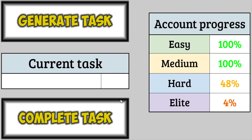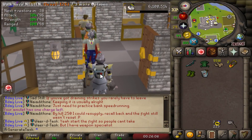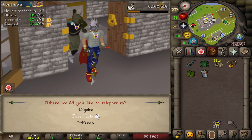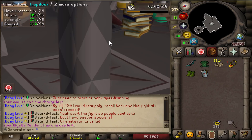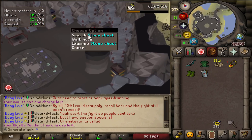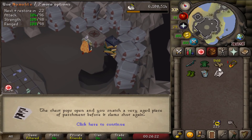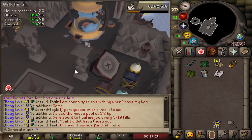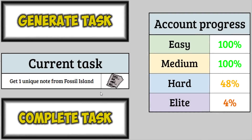We're very close to halfway the hard tier — only 2% left, that's probably two or three tasks. The next task is a unique note from Fossil Island. That's a very quick one because we have all the Numulite needed — so that's like five minutes and we'll be right back. This is a new world record attempt: any percent completing the Fossil Island note task. We go to Fossil Island, open it with 5,560 Numulite, and get the note — the musty smelling note — straight into the collection log. The fastest task ever: three minutes from generation to completion.